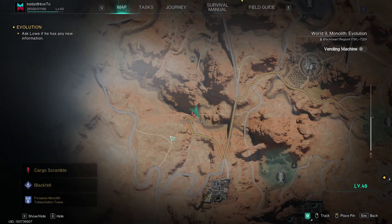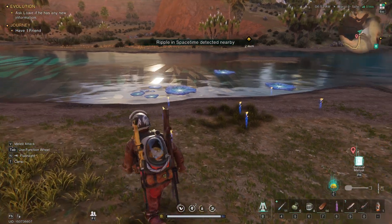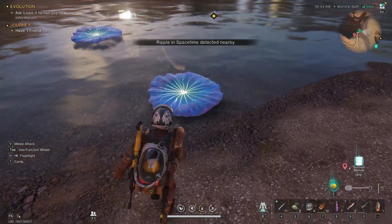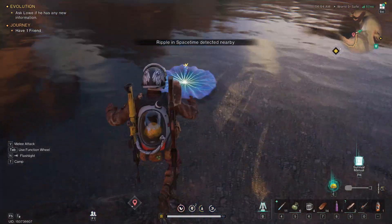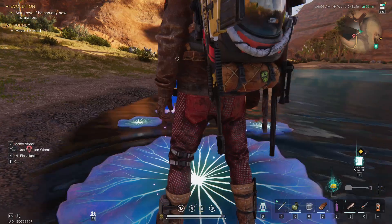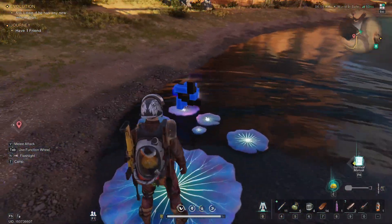Glide over to where there are lotus plants in the water. What you want to do is jump from one to another quickly. Go to the first one, then the second, then the third — which is the last one. Jump around as quickly as possible to trigger the next step.